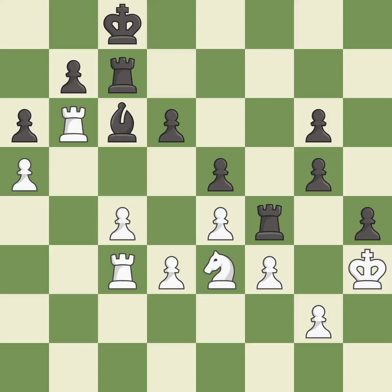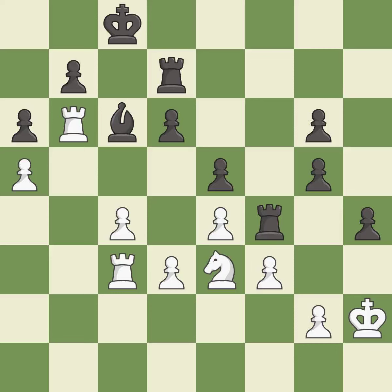The game was close to equal, but now white has the advantage — it is an inaccuracy. This is a fair move — it is good. This is not the right idea — it is an inaccuracy. The game is still close to equal, but white lost their advantage — it is a mistake. The game was close to balanced, but now black is worse — it is a miss.